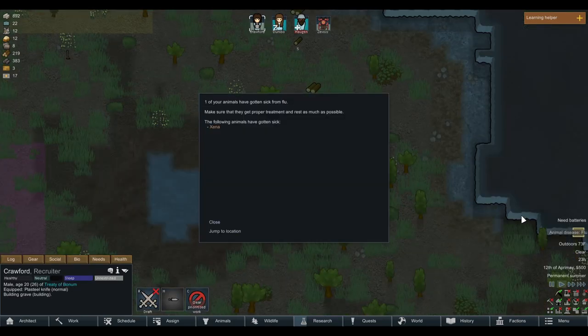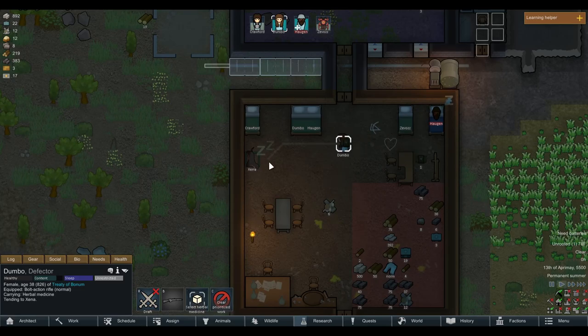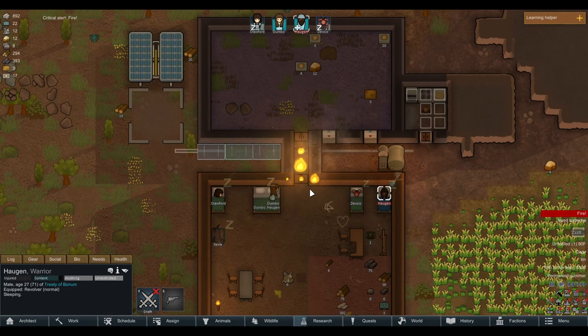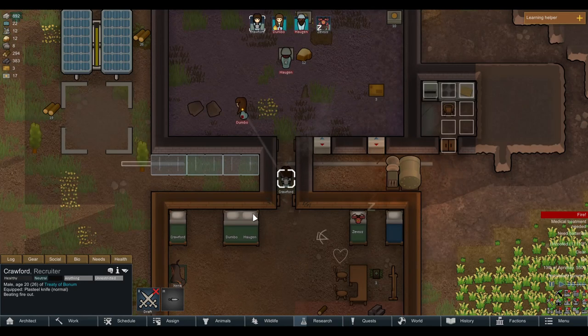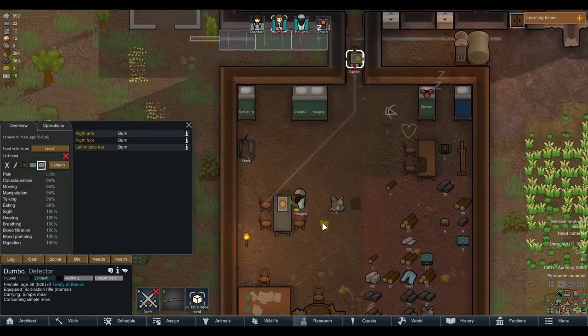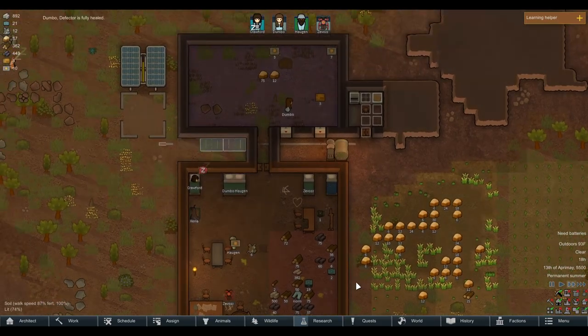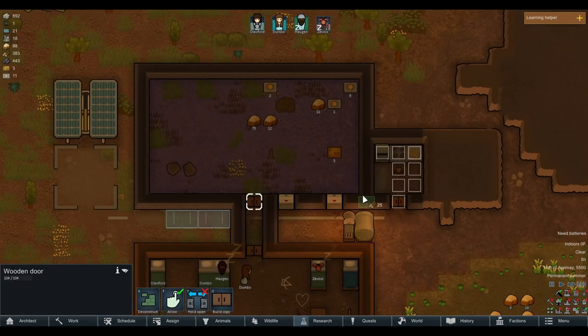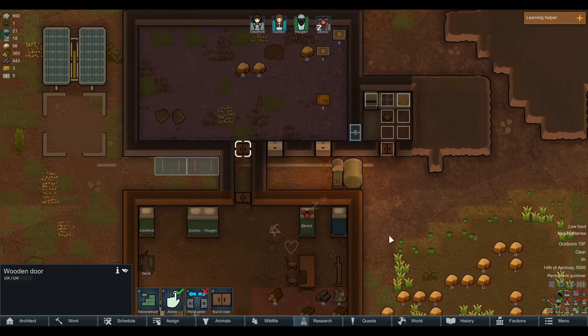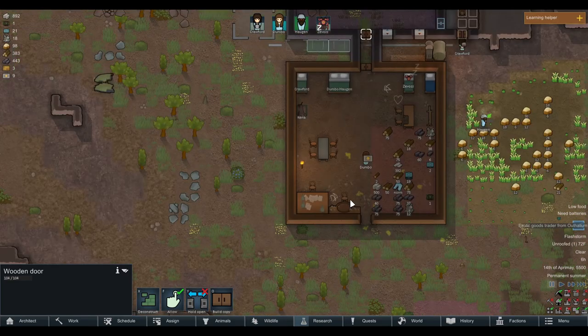Animal disease — Zena has gotten the flu. Dumbo, can you tend to Zena? Oh no, there's a fire! Everybody, get up, extinguish the fire. There's a fault in an electrical current. Dumbo — right arm burn, right foot burn, left middle toe burn. It seems like Hagen is getting better at planting at least, and Dumbo is fully healed — great news. Flash storm: a freak localized flash storm is striking a small area with lightning, which can cause massive fires. That seems like the perfect place to leave this episode.